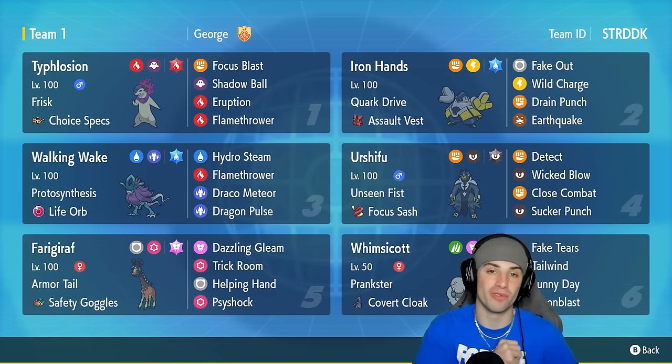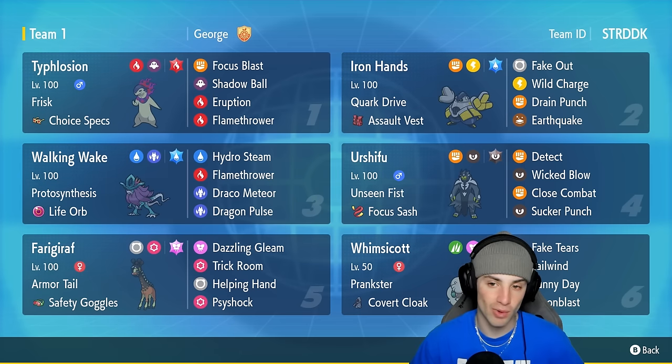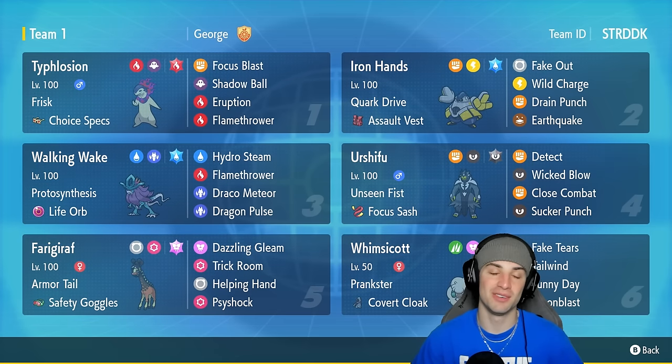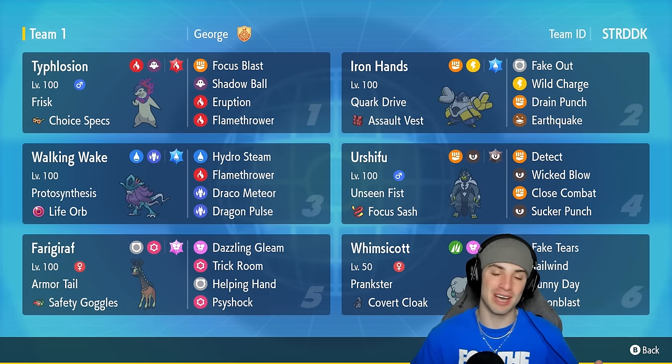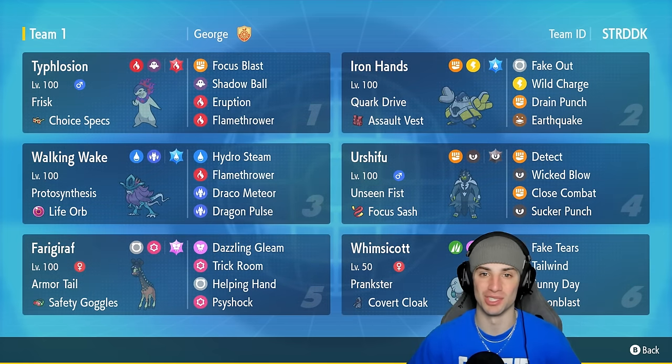Absolutely love Frigiraft. If we need to count on Trick Room or set it, Frigiraft is our go-to. On top of that it's got Armor Tail — one of the best abilities in the game, stopping all first-turn priority moves. Our final three Pokémon on today's team are Walking Wake and two physical attackers: Iron Hands and Dark Urshifu. Rental code is at the top right-hand corner. If you enjoy today's video, like it up and subscribe. Let's hop into our first match!